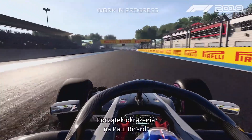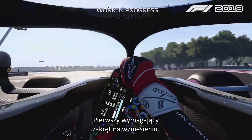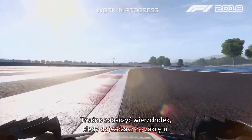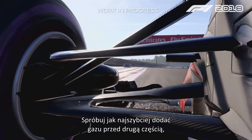That's the start of the lap of Paul Ricard. It's the first corner — 321 going up the hills. Very difficult to see the apex when you approach the corner. Try to go as early as you can on the throttle for the second part, which is quite key.